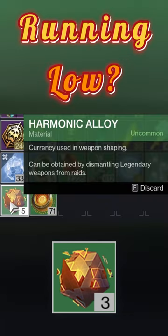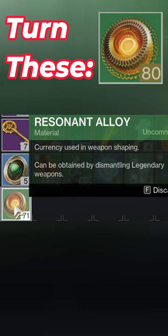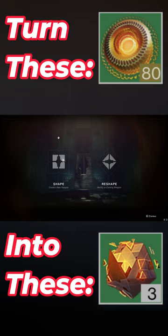If you are running low on your harmonic alloys for crafting those raid weapons, fear not — we're going to show you how to turn resonant alloys into harmonic alloys with a five-to-one ratio.